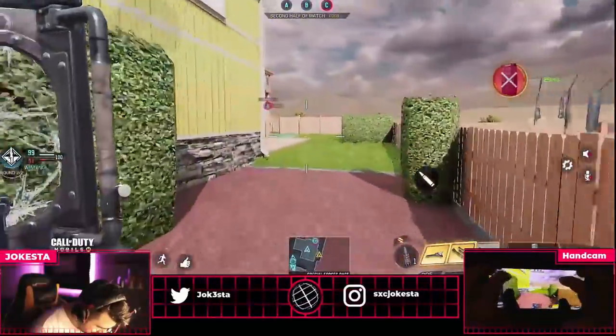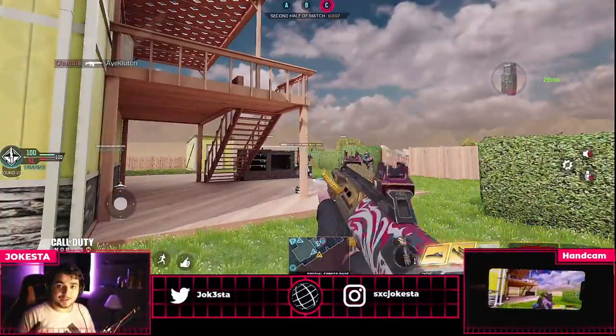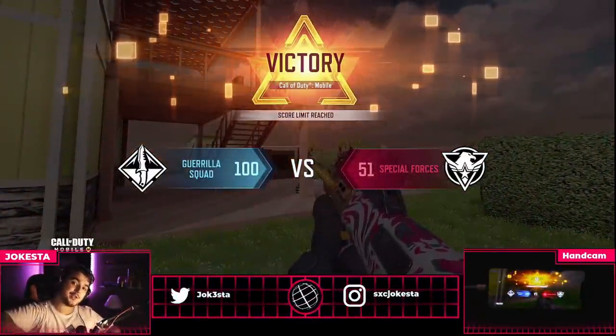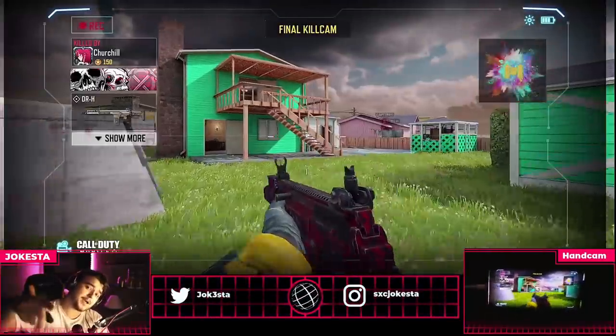So my shield — oh, it's broken. You just gotta aim down sight and just shoot with it. So that's the secret for the ballistic shield. I hope you guys enjoy the video, slap a like, comment down below and let me know what you guys think, and I'll see you guys in the next one. Peace!